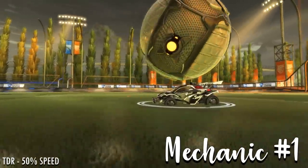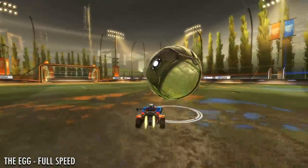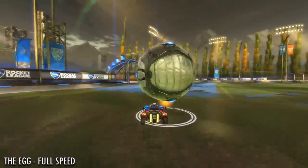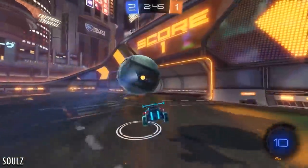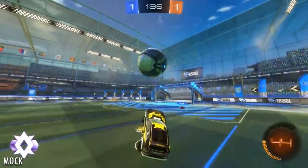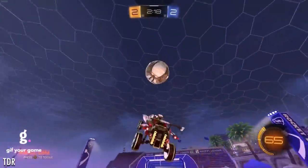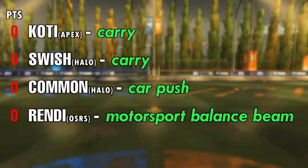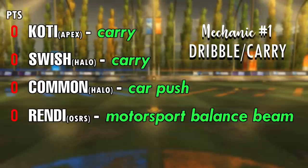Mechanic number one is something that's usually not used to score by itself, but instead the starting point of other mechanics, or just a way to move the ball around the field. Cody goes with 'carry.' Swish also calls it 'carry.' Common goes with 'the car push.' Rendy calls it the 'motorsport balance beam manip.' Two of you are pretty much right — a carry, but more commonly called a dribble in Rocket League.